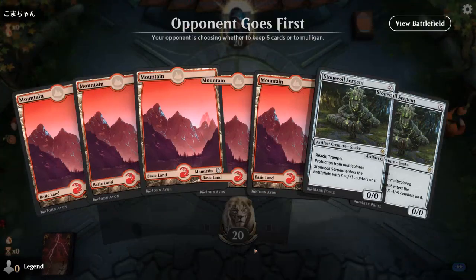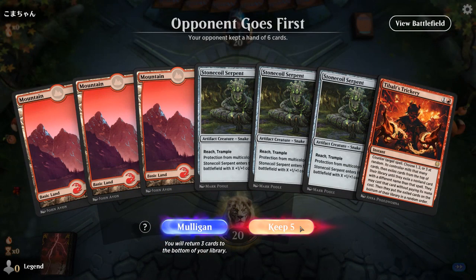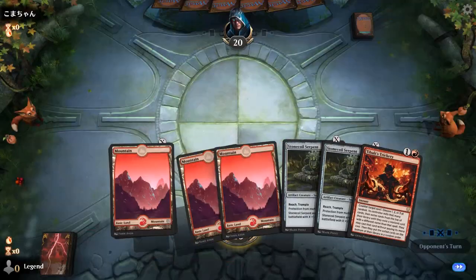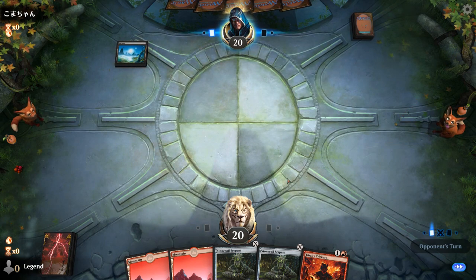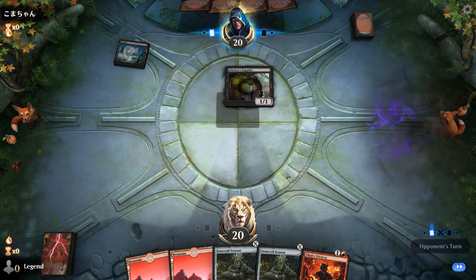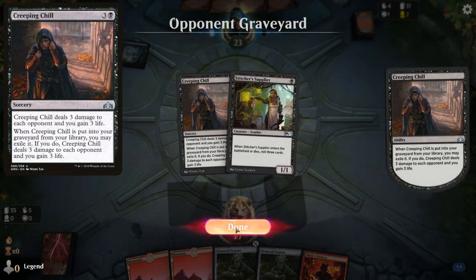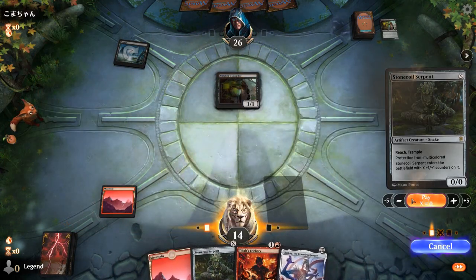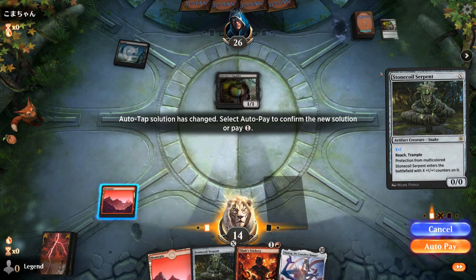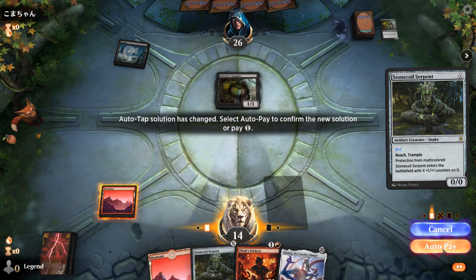Alright, we're on the draw. Let's take a mulligan and find the Trickery. There we go — we'll keep two lands, two Stonecoils, and a Trickery. Our opponent's playing the Stitcher Supplier build trying to mill multiple copies of Creeping Chill. I've definitely lost to this deck with a turn 2 Ulamog before, because they can potentially still block with Stitcher Supplier and mill those Creeping Chills after we get Ulamog in play, and drain us to death before we mill them out.